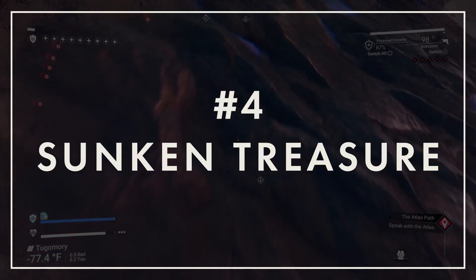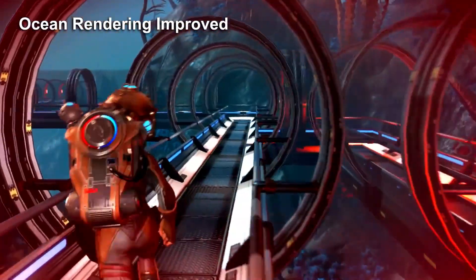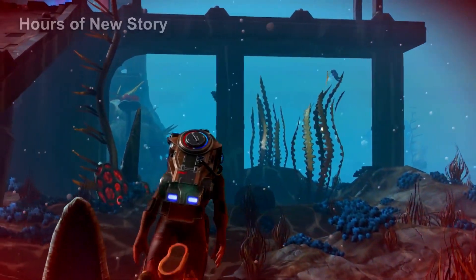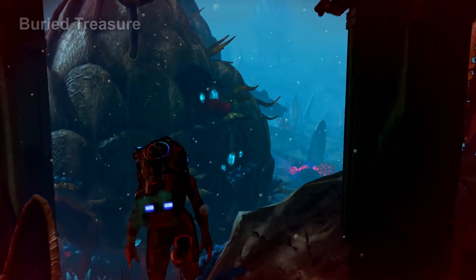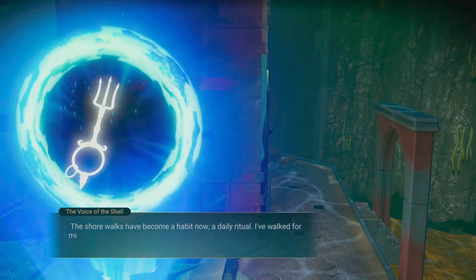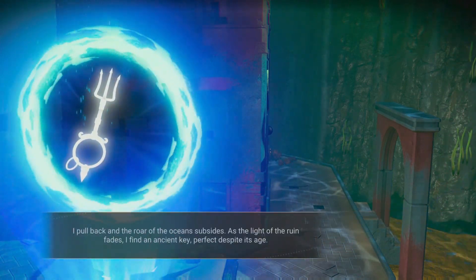Number 4: Sunken Treasure. Admit it — at least once as a kid you probably dreamed of digging up a chest of pirate gold marked by an X on a map. Well, you can do something like that in No Man's Sky right now. Added in 2018's The Abyss update, sunken treasure chests can be found buried in the sand around underwater ruins. Players are never actually told about these chests outside of the patch notes. However, after interacting with the sunken ruin, you will be given a single trident key. With this in hand, simply use your analysis visor to locate the hidden chest nearby. Strangely, each ruin holds three chests despite only granting you a single key. I'm assuming this is to offset the fact that most players won't immediately use their first key, not knowing about the chests — that way they can spend those accumulated keys at future ruins.